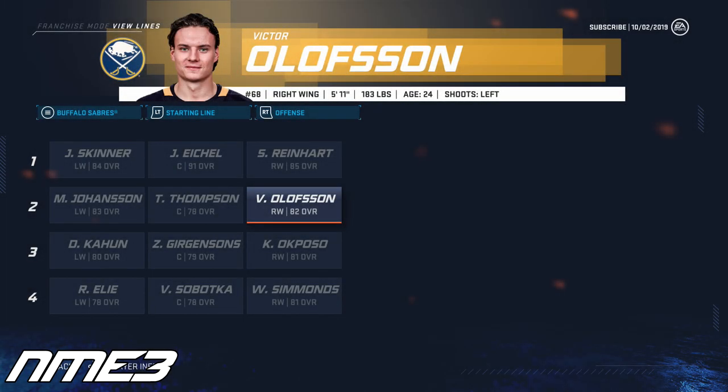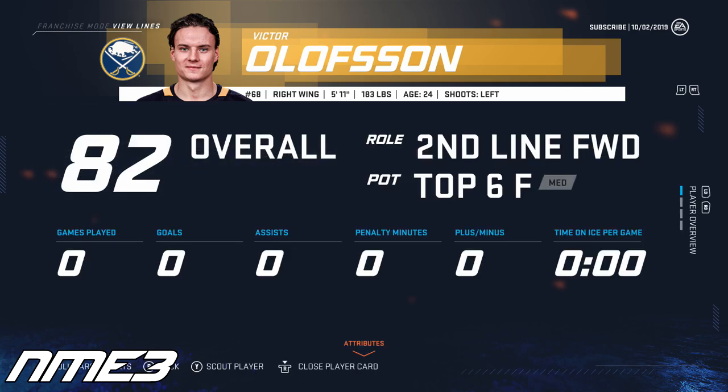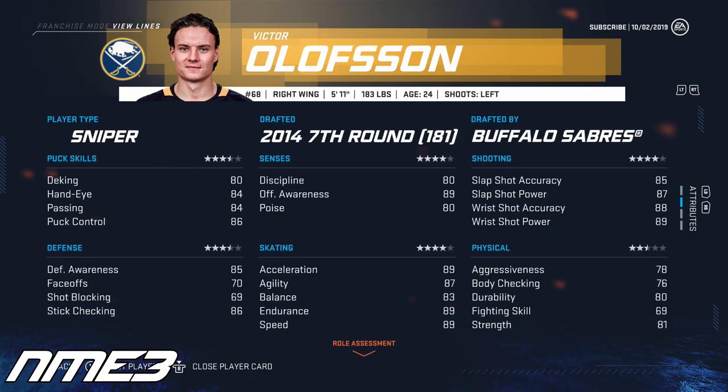Heading into year 1, EA and the Buffalo Sabres have Victor Olofsson on the second line at right wing playing with Marcus Johansen and Tage Thompson. Olofsson is starting at 82 overall with medium top-6 potential. His stats to start are 89 offensive awareness, 89 wrist shot power, 89 acceleration, and 85 defensive awareness.